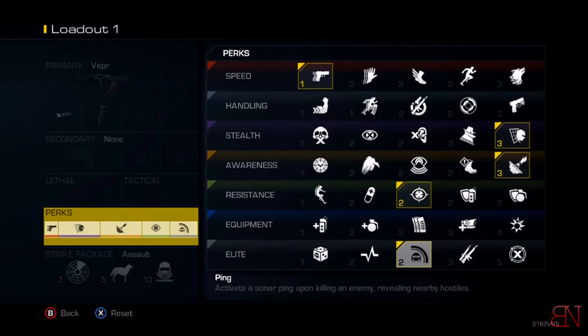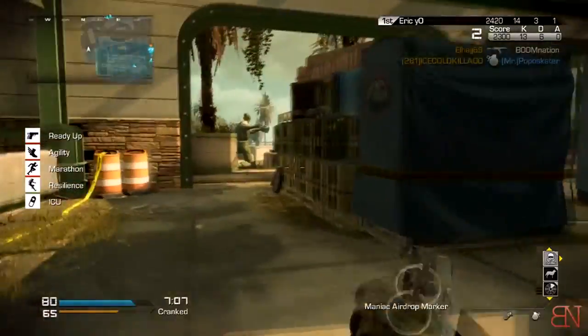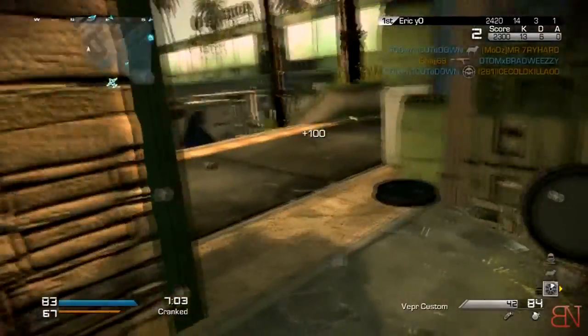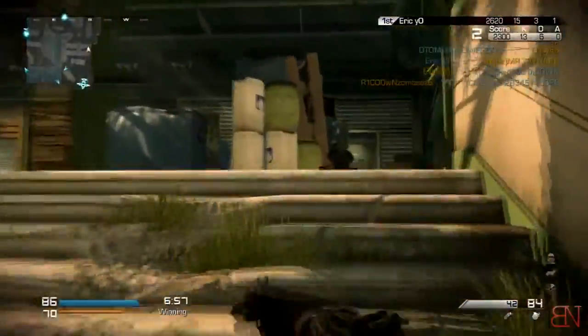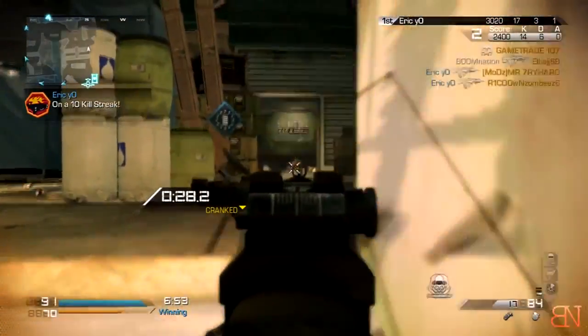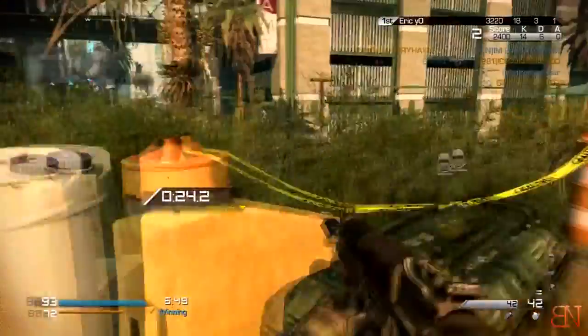The next perk is Wiretap, which I think is very useful. What it does is hack the enemy's Sat Comms, so if your team has two Sat Comms and the other team has one, those will stack together so you get three Sat Comms. I think that translates into something like an Advanced UAV from Modern Warfare 3 — you can see the direction enemies are facing in the form of an arrow.